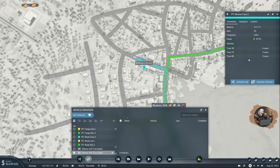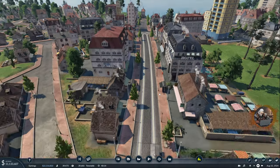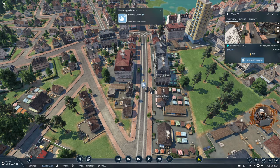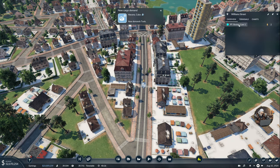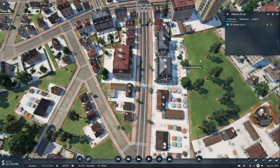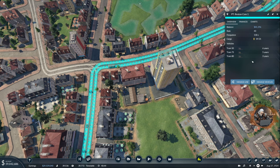We have three vehicles with a rate of 43. A tram just came from the other side and left two people behind, so I think 43 is a pretty good rate for this line.